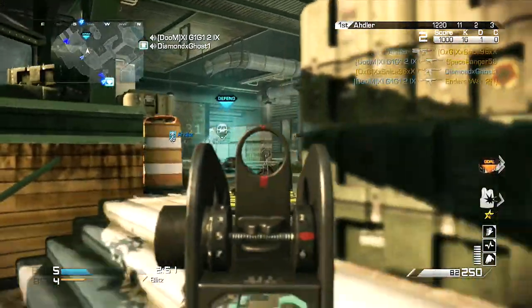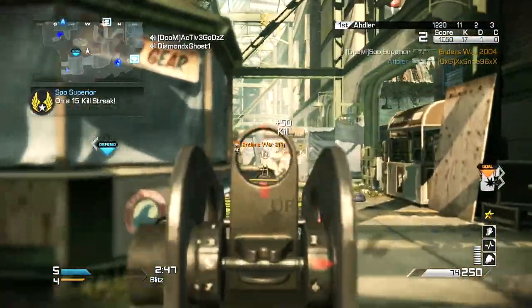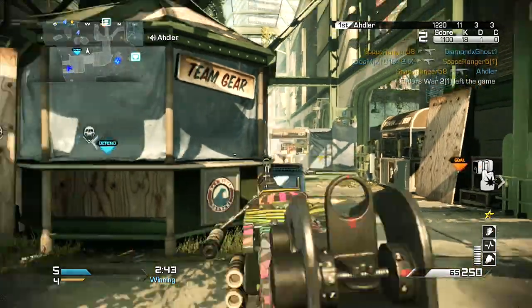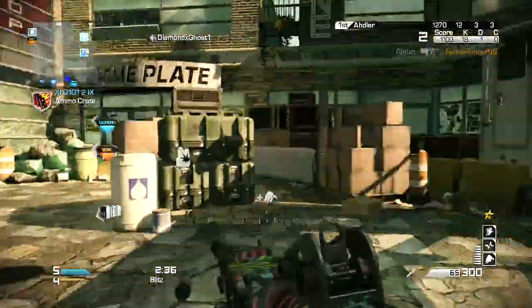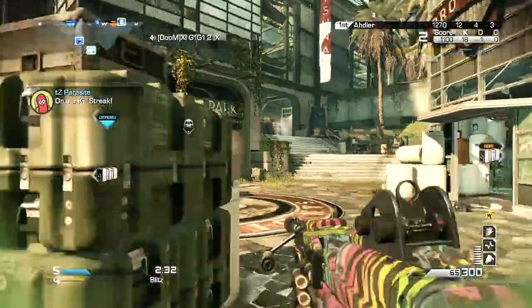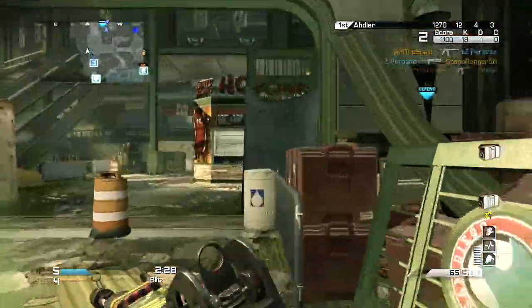Since it has 100 bullets per clip you don't really need to reload that often, so you can easily run Sleight of Hand as a bonus perk without a problem. It has great iron sights as well — the comment specified iron sights and I was kind of iffy, thinking maybe I should put a red dot sight on it, but I went with the iron sights and it absolutely destroys. This gun is amazing.